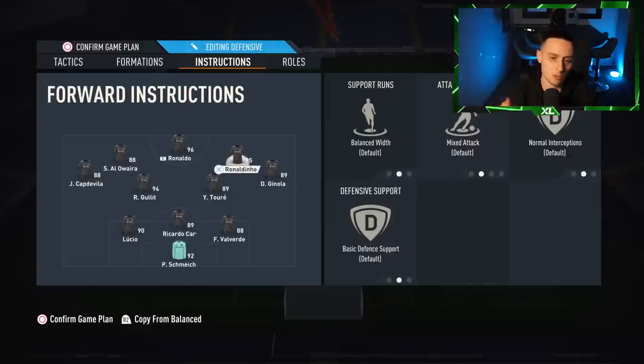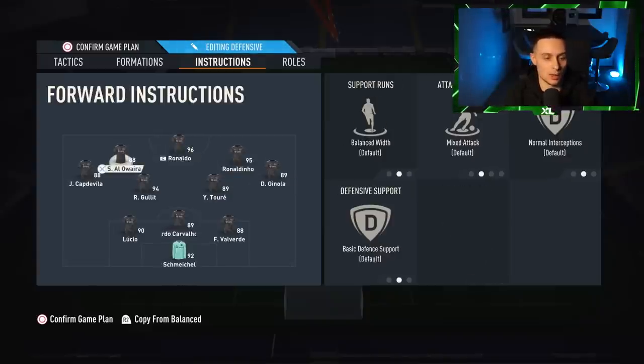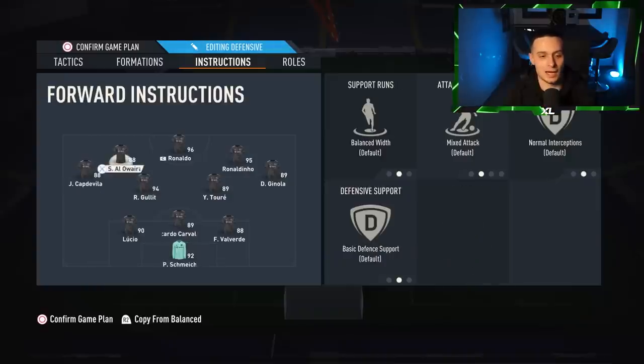If you create 2v1s with your wide players on each side, that is where you'll get your joy, working it into the box. My final note on that formation — apparently if you use it, you're considered a rat. I've only just passed on the information I've been told, but if you do use the 3-4-2-1, you could be seen as one of those guys.